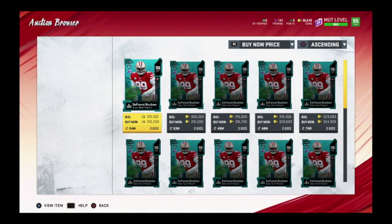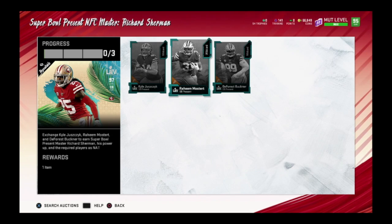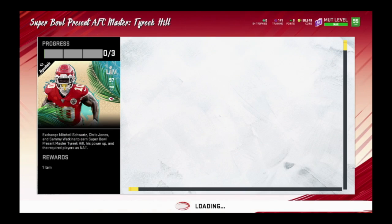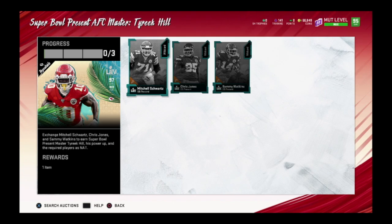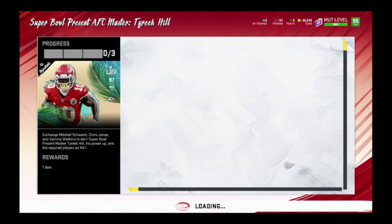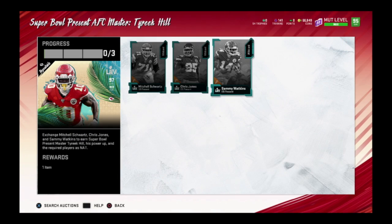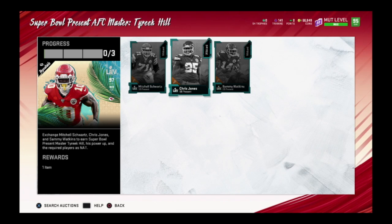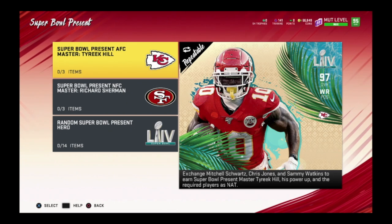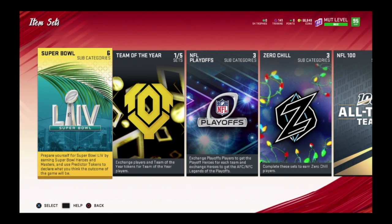In the sets you can choose from the Tyreek Hill side — Mitchell Schwartz, Chris Jones, or Sammy Watkins — or from the Sherman side: DeForest Buckner, Kyle Juszczyk, and Raheem Mostert. Whatever card you pull from House Rules, head to the set and see which remaining card is cheaper. For example: Raheem Mostert is 313k, DeForest Buckner is 310k. Say you pulled Kyle Juszczyk from House Rules — choose the most expensive one like Buckner and buy the cheaper one.